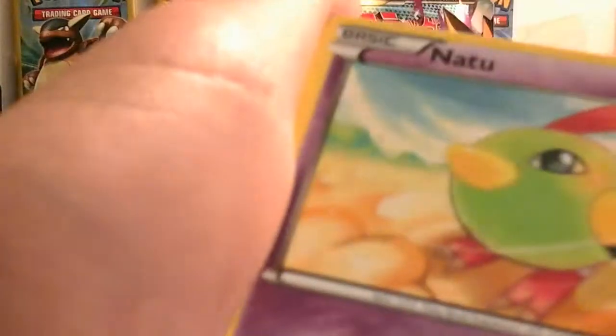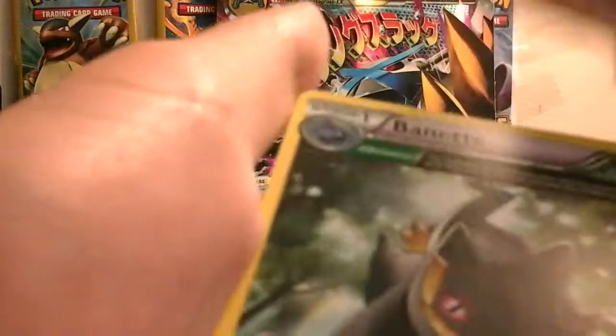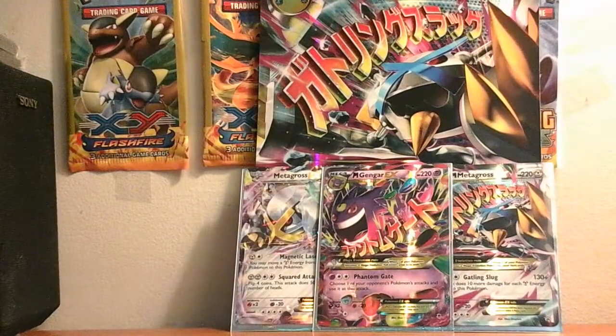Third pack cards: Talonflame, Whirlipede, Dunsparce, Spearow, Natu, Double Dragon Energy, Latios Spirit Link, Ultra Ball, Pheasant, and a Beautifly. Not good pulls so far.